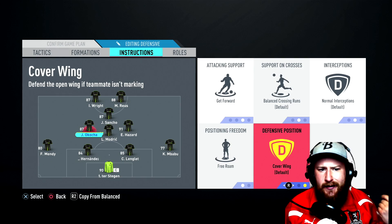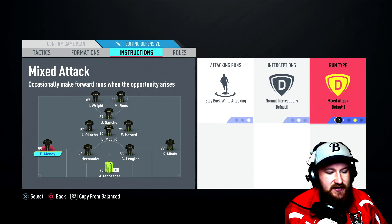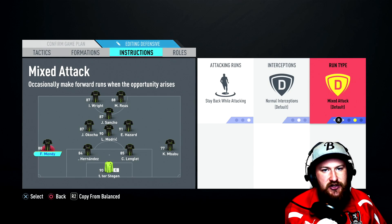Finally for the defenders — stay back while attacking on both fullbacks, normal interceptions, and mixed attack. We don't want them getting caught out of position, as your central midfielders will be launching these attacks with the strikers. Center backs and goalkeeper do not need to be changed in this formation, and that concludes the player instructions.